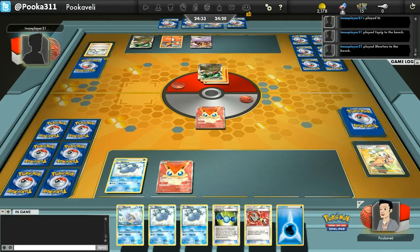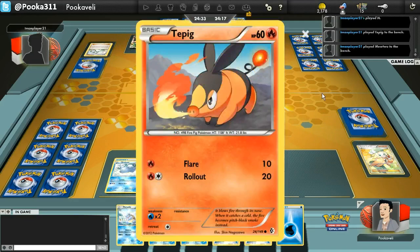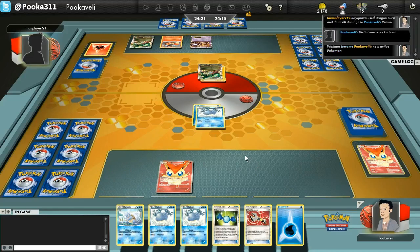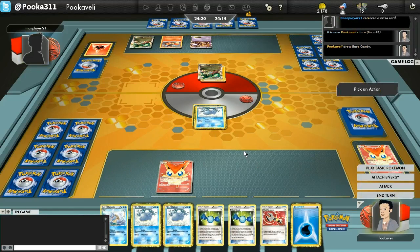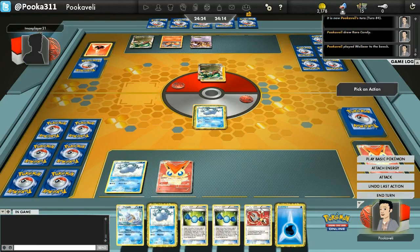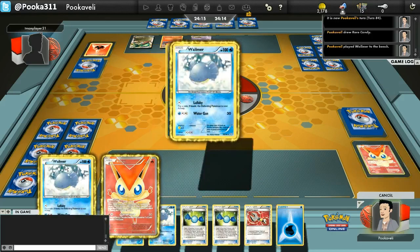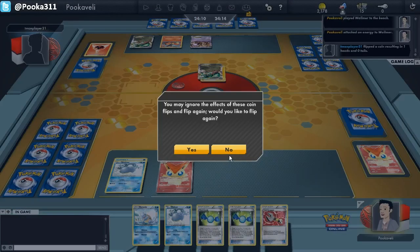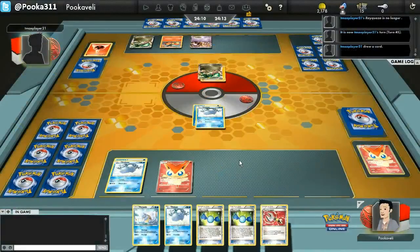I assumed my opponent was playing a Rayquaza Electric deck, which I would be kind of scared of. But then he puts down a Tepig, so it looks like this will be an Emboar Rayquaza deck, which is quite a bit different but pretty much the same concept as the Electric variant. Unfortunately, I have an abysmal hand: two Rare Candy, a Wartortle, a Tool Scrapper, and a couple Wailmers. What I can do is Lullaby. I do get heads, so I put my opponent to sleep, but then he wakes up. So that did a whole lot of nothing.